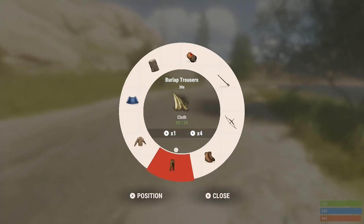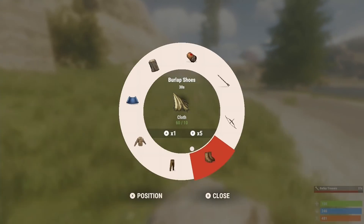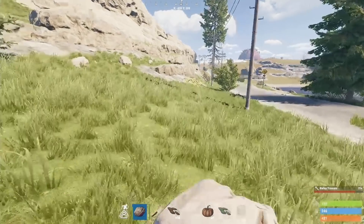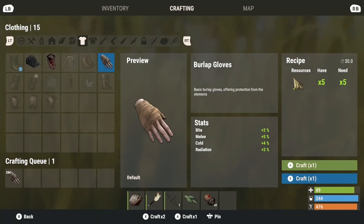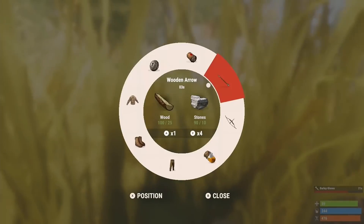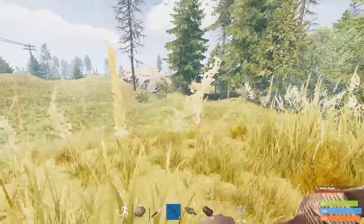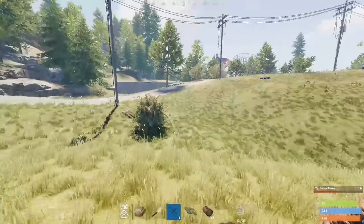Clothing is useful because on PC it removes the blur that points you out to other players, and on console it still gives you protection. Make pants, a shirt, boots, gloves, and a balaclava-style helmet. If you can, start making armor, but don't focus too much on that at this point.